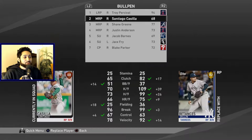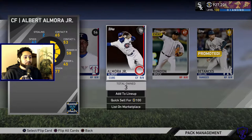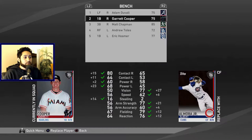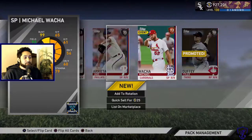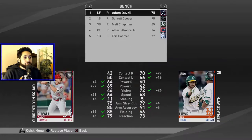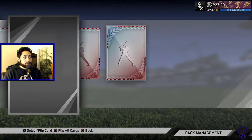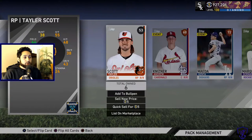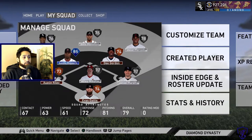Another gold — Dillon Betances. This bullpen might be nasty. I may actually really like this bullpen right here. Albert Almora, he'll come in. And the last pack of the day — see if we get one more diamond. We do not; we get another starting pitcher. And that is it for us. Let's go take a look at this lineup before we get into the game.